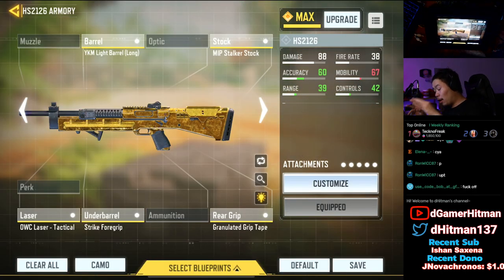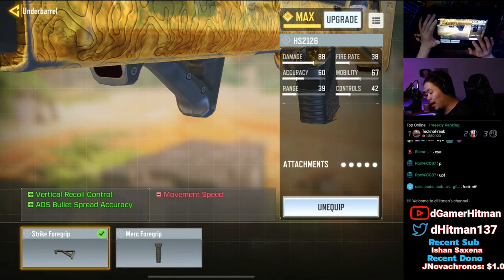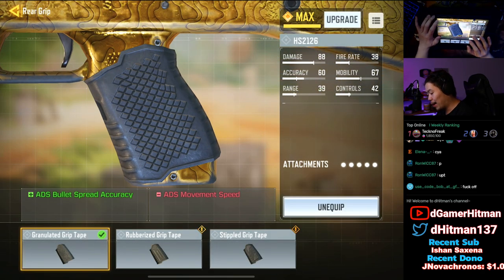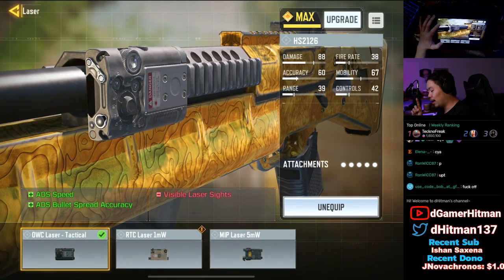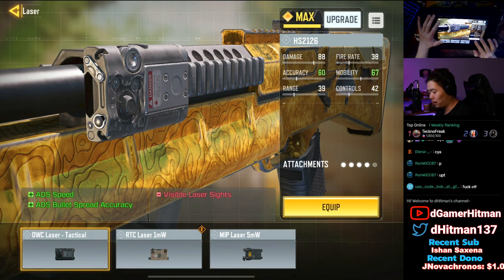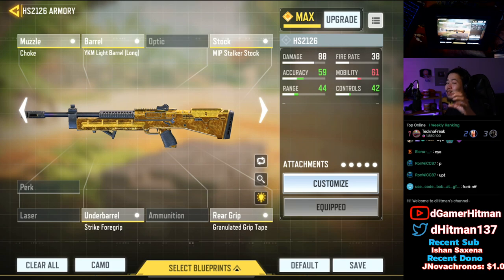Let me show you guys the build on the HS2126. I want to keep in mind I'm going to do two builds based on your level. If you're around level 26 there's a different build versus the full max build. At the highest level, the build you want to use is: the laser sight for ADS speed and bullet spread accuracy, the Strike Four grip for vertical grip and ADS spread accuracy, the granulated rear grip for ADS spread accuracy, and the light barrel. You want the smallest circle possible when you ADS to try to kill from long range.